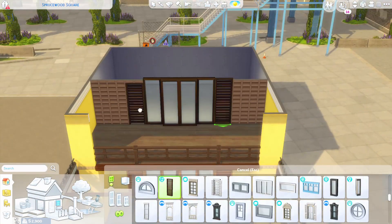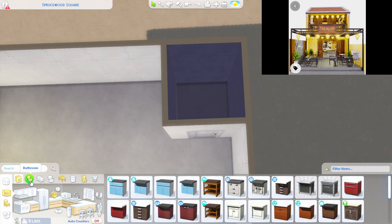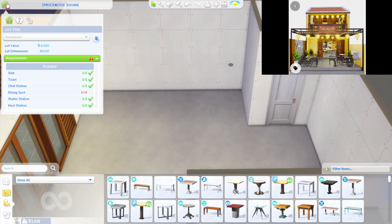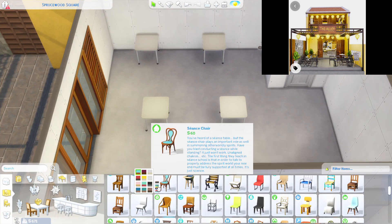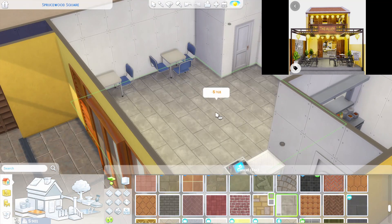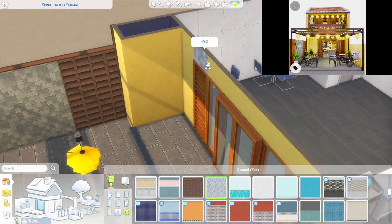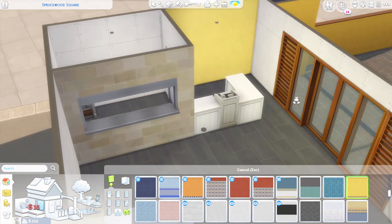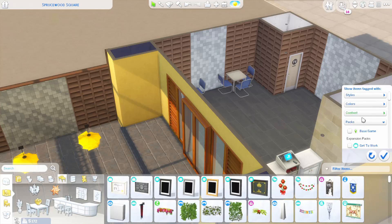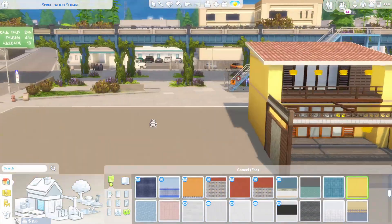The exterior is coming together nicely, at least at the front. I have a Pinterest image — great for the front of the building, but I'm not sure what to do with the sides since there's no reference for them. I just noticed it's called the 'alley restaurant,' so it's an alleyway restaurant that doesn't actually have two visible sides. The sides end up looking really nice though, and I pull out the Eco Lifestyle tables and chairs from the hidden objects menu.